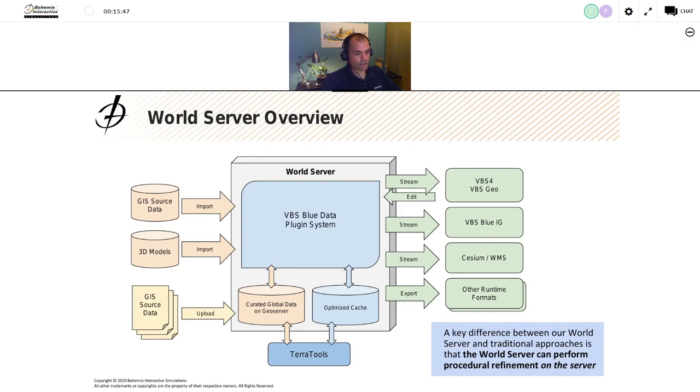Those edits that come back to the World Server are stored separately from the baseline data — there's a separation between the authoritative view of the world and the edited results available to missions. Importantly, those edits are still treated as terrain data, so they're just as efficient and functional when streamed back out to clients as the core terrain data. This is an improvement over VBS 3, where placing many trees and buildings in the mission editor would start to slow things down because those dynamic entities weren't part of the efficient terrain format. In VBS Geo, you're truly editing the terrain layer.